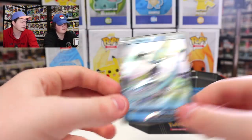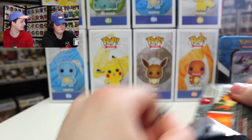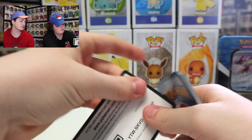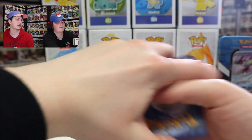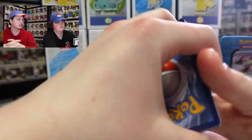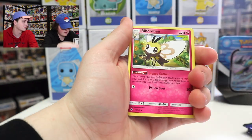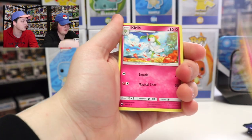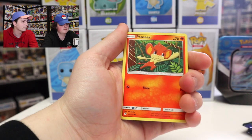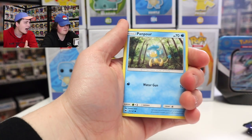The first pack we're doing here is Burning Shadows. This is one we're not really collecting — we just get the cards whenever we get them inside tins. There's the code card if you want. Now, four from the back like usual. We've got the grass energy and the leaf energy. That one is Ribbonby, Curlia, Olivia, Panseer, Cutiefly.